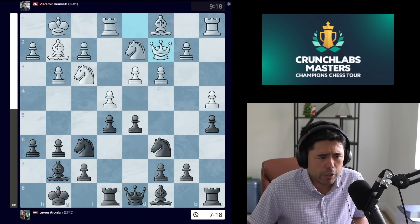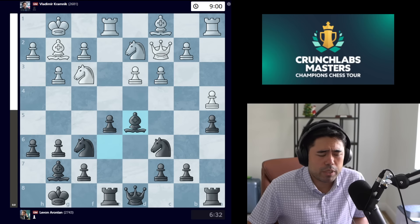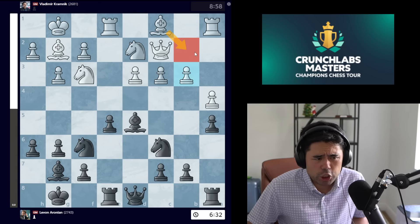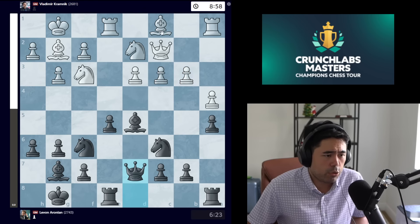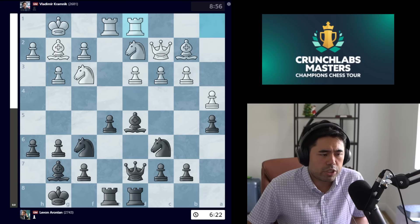Now queen c2 is played by Kramnik. Erronean goes bishop e6, we get pawn takes pawn, bishop takes pawn, and now b3 is played where Kramnik wants to fianchetto the bishop to b2 and potentially play c4, opening up the long diagonal for the bishop on c1. So we get queen d7, then rook d8.